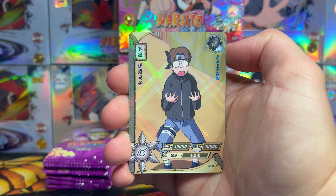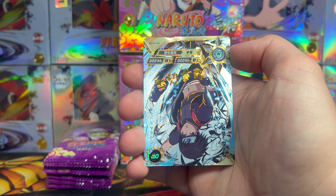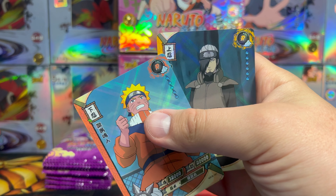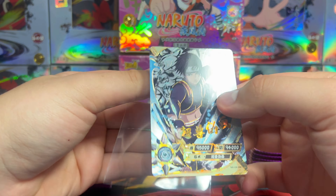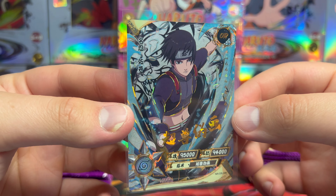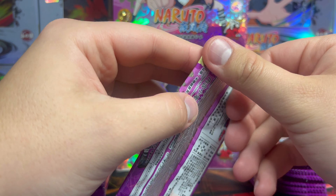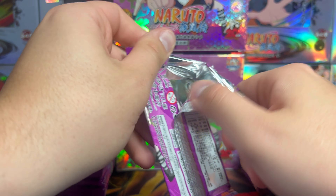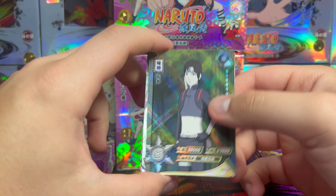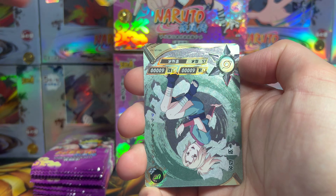Right off the bat we have an OR Sai, which is a sick looking card, and a base Naruto. As I said, we're due about four hitters per box and this would be our first hitter — OR Sai looks absolutely mean. We're looking for the MR too; I've never pulled one from this box on the channel before. And there's another hitter peeking out — we also got Gamma Bunta.